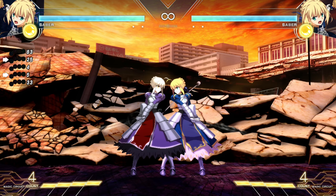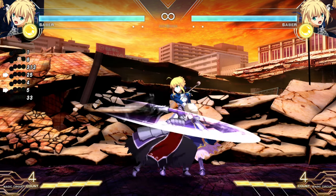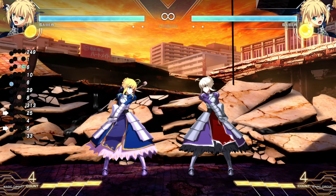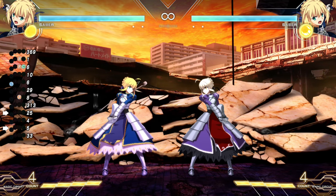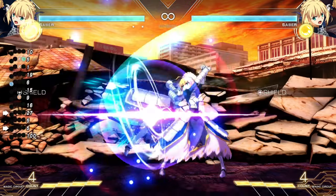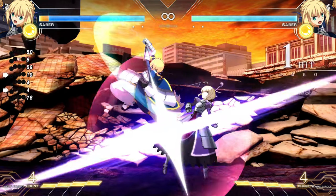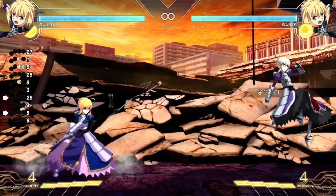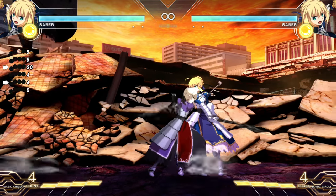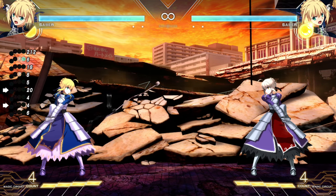There's also the B+C attack — hitting both B and C together does an invincible flying-up move. It does cost some moon drive, so it's not free. But it will beat both the basic launcher and the B version. If you do it as fast as possible, you'll get out of the predicament; if you delay it, you'll either clash or beat them outright. Either way, you keep yourself safe if you don't want to deal with the shield war.